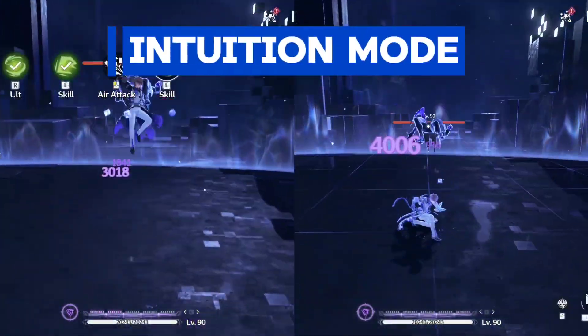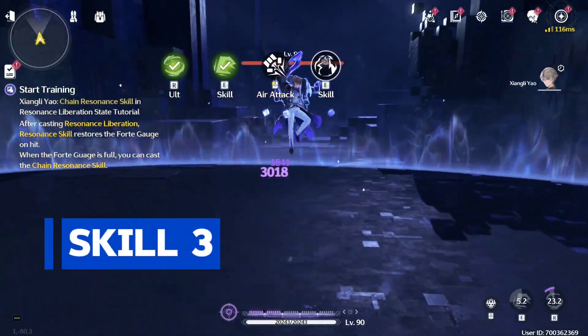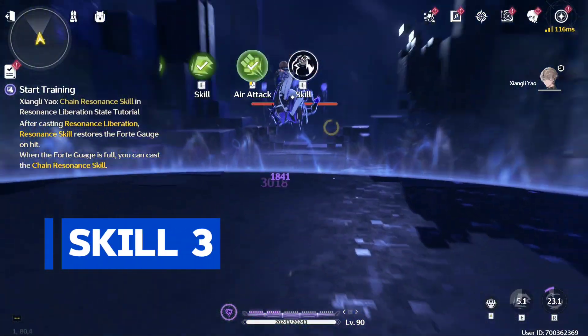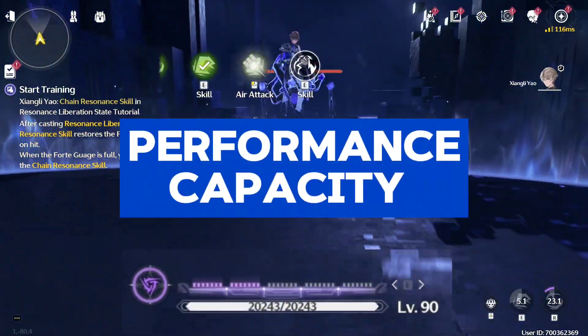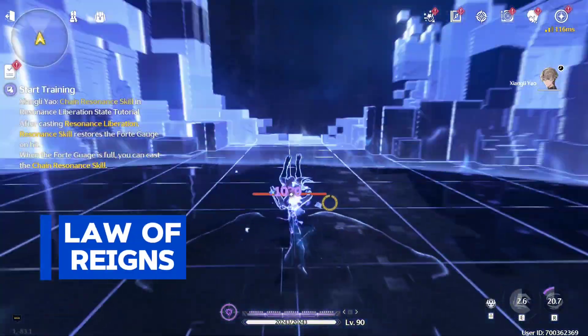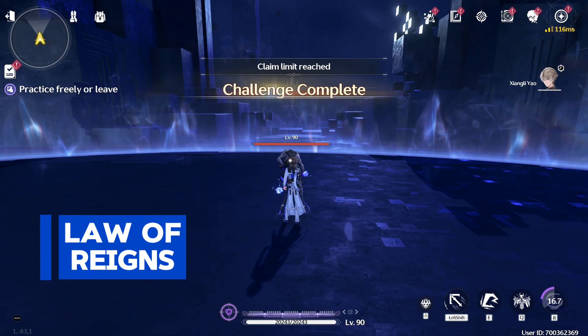Next is the intuition mode. Casting the skill will perform an uppercut-like animation that can be followed up by an enhanced plunge attack, gaining 5 performance capacity. After getting 5 performance capacity, the skill will now be replaced with the last form called Law of Rains, which deals a lot of damage and consumes one hypercube that we will talk about later.